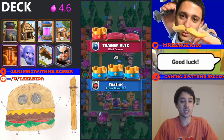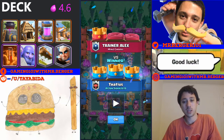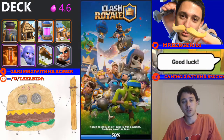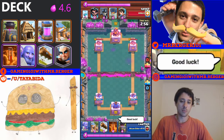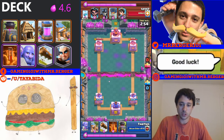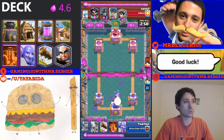Even though I lost that tower early on I was able to build up a massive push, and the opponent pretty much gave up at the end because they couldn't do anything about that wave. You might be thinking: every time I pump, they lightning my pump and get chip damage on my tower. That's true, so let's work around that.